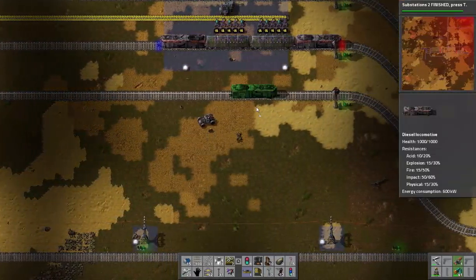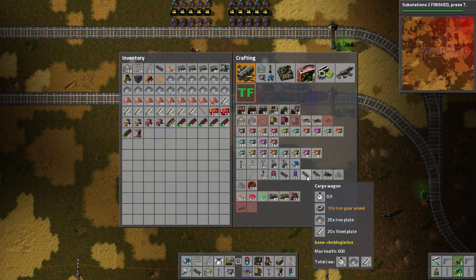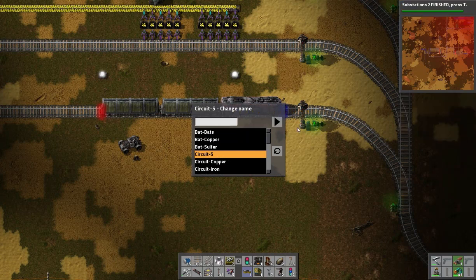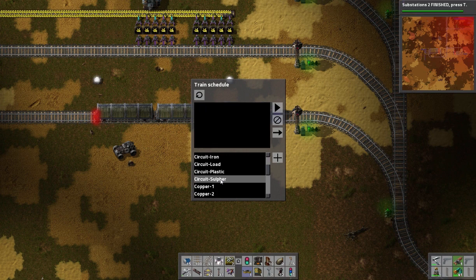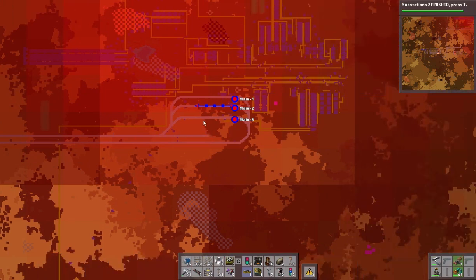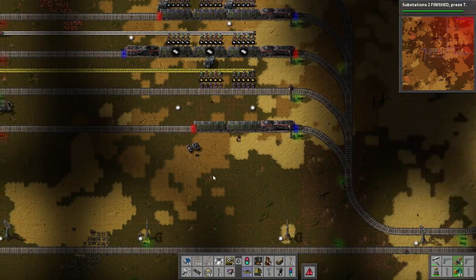Now that we have the production I can actually get by loading them in. I'm doing two cargo wagons, because we might want to bring other types of circuits. So let's go to circuit load. I don't need a double-headed train because this is going to go right up to main, which is also a loop — it's going to be fueled when it goes up there as well.